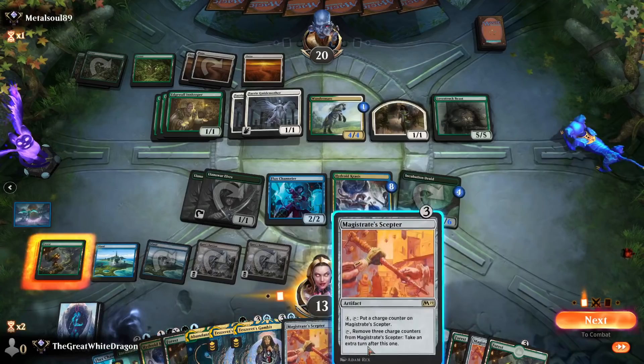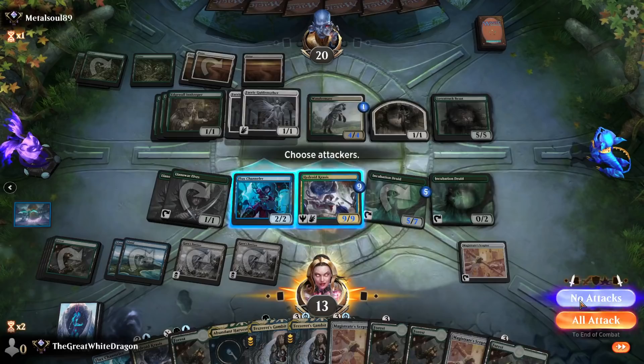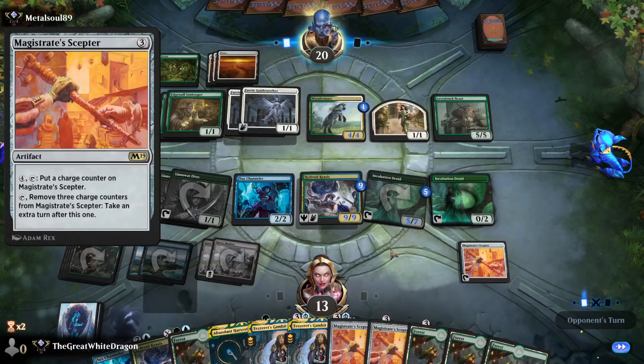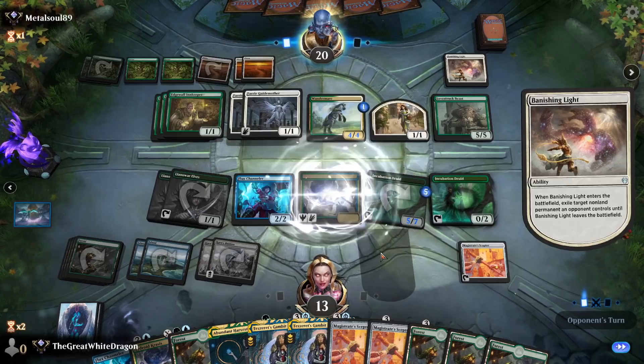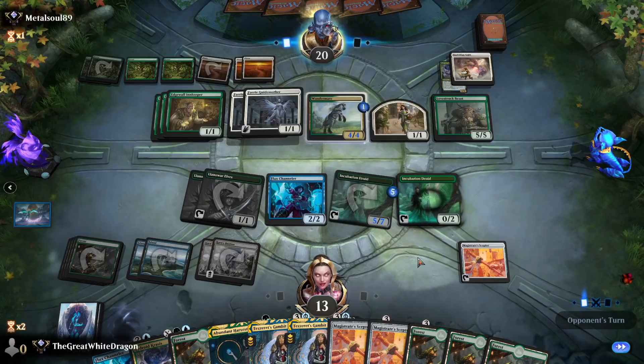If I do not die next turn, this could get a little pizzazz. Actually, it doesn't matter now. Drop this, we need extra blockers. The problem here is very simple — this is like the super bad part of the deck. We're kind of super reliant on getting a Magister's Scepter down. We need to survive one more turn. I can drop another Hydrossis Crosses down, so technically not that bad.